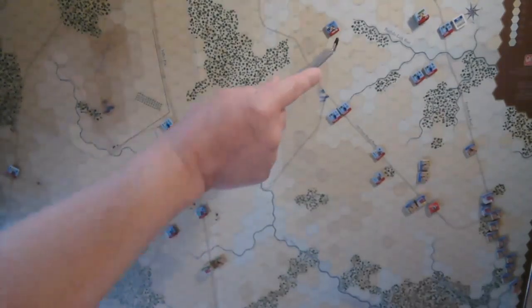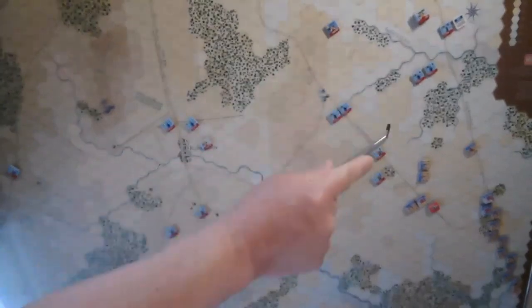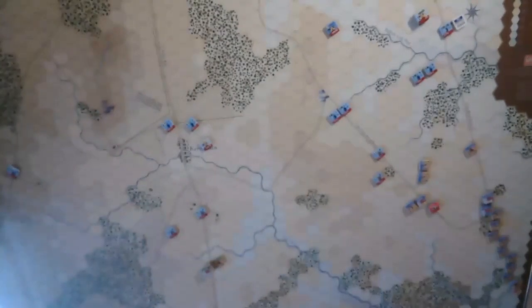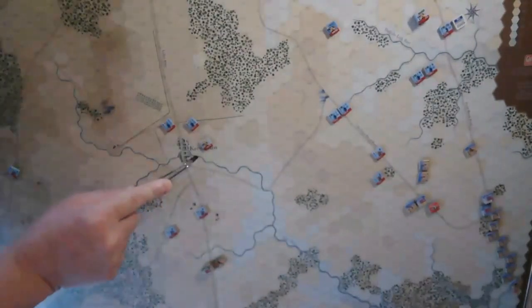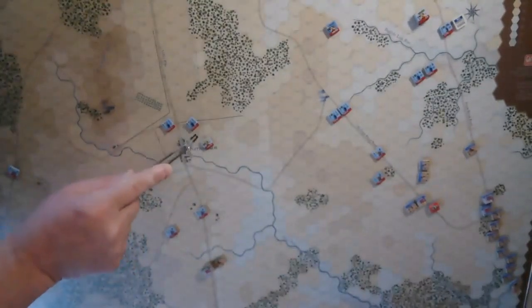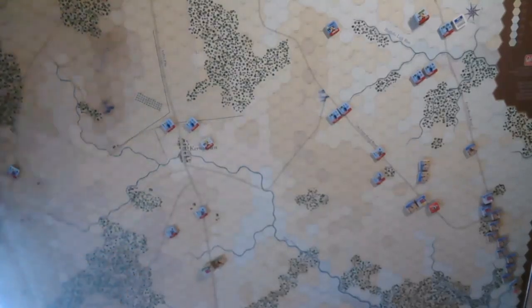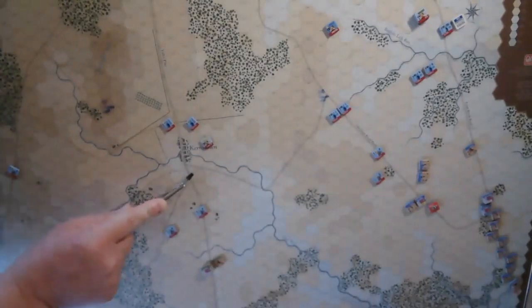Milroy himself is in command over here with Ely. Most of these units were in command, although they did not move. Ely was out of command over here with his infantry and cavalry support. These cavalry units were out of command here as well. But at this point it really didn't matter because they had three AMs — they could easily let one go without too much effect.